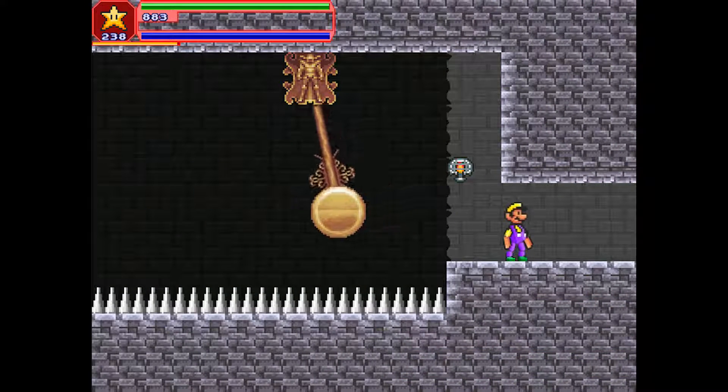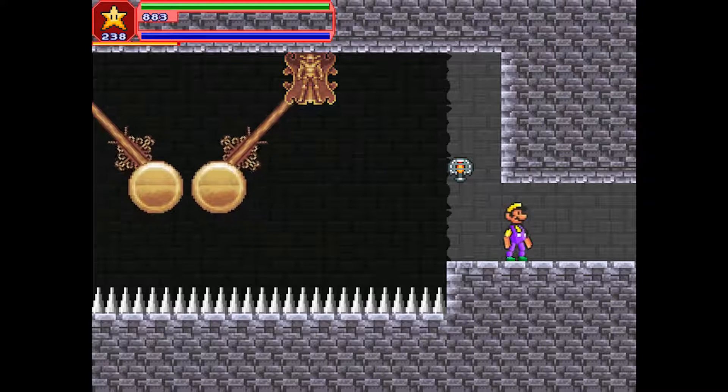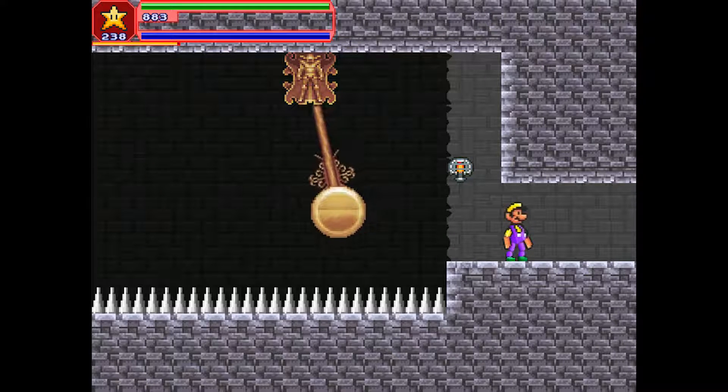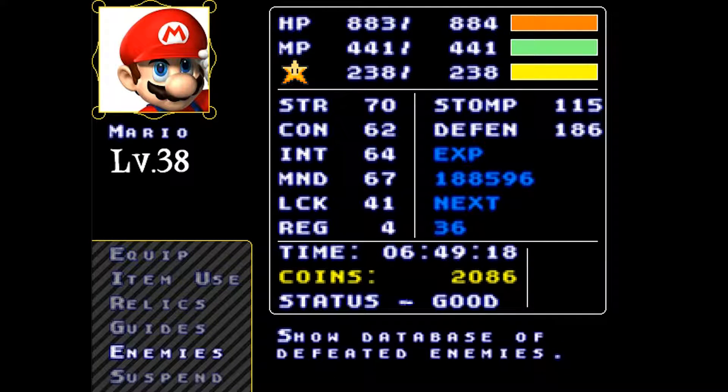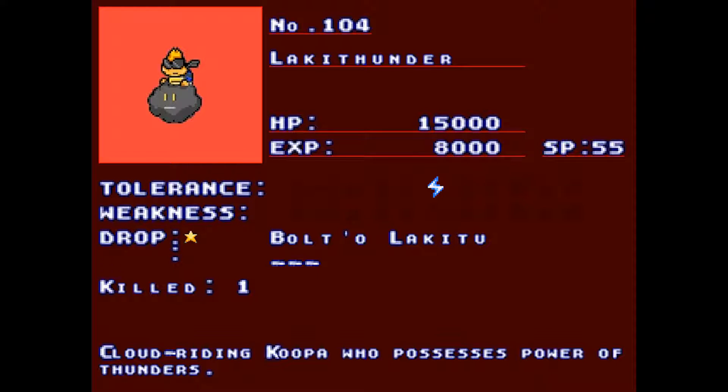Greetings everyone. My name is Etterville, and welcome back to my Let's Play of Mariovania. During the last part, I defeated Lackey Thunder at the end of Skyfall Sanctuary, although it took several attempts because of the precision of the flying mechanic. His stats are 15,000 HP, as expected. He's strong against Thunder, and he always drops the Bolt of Lakitu.